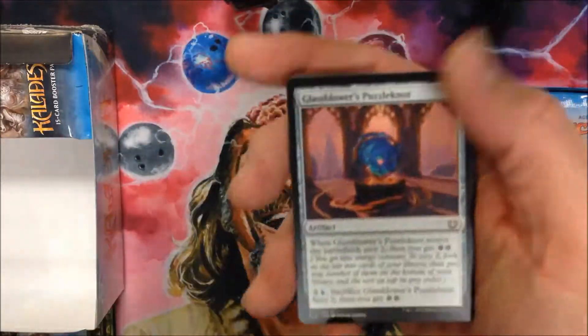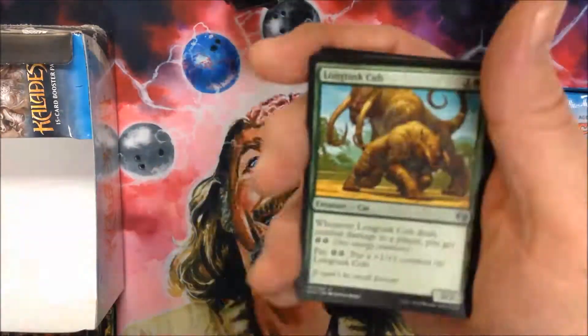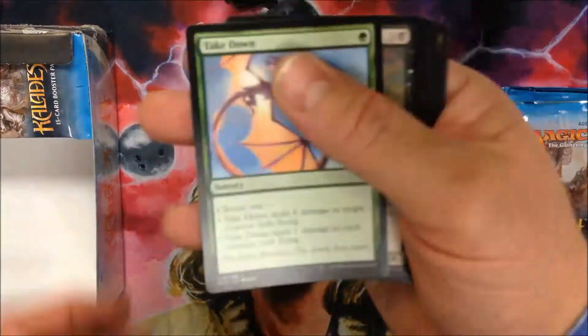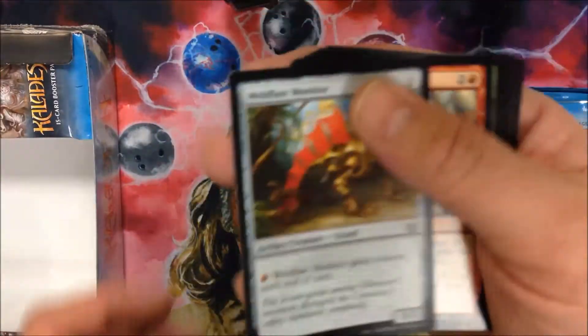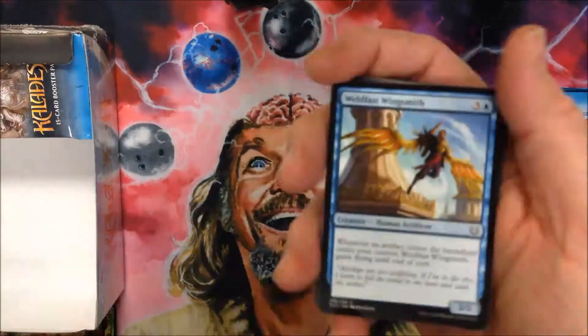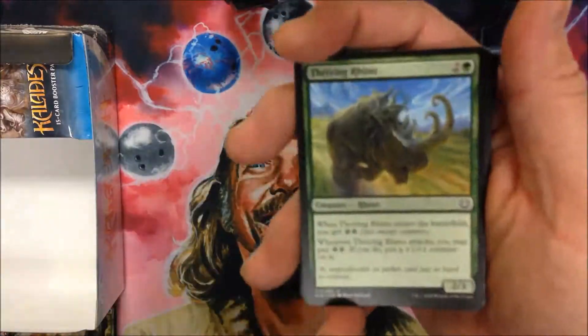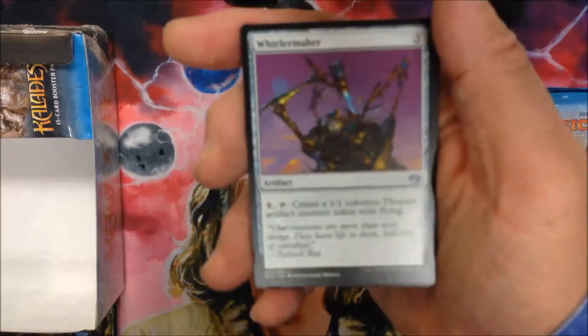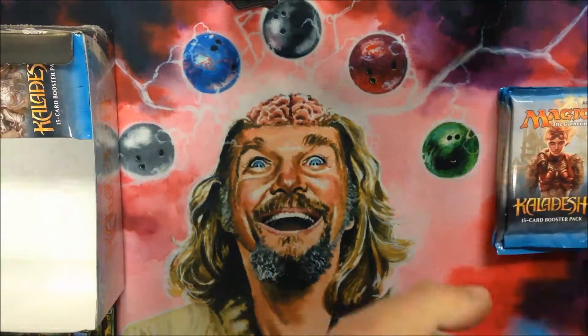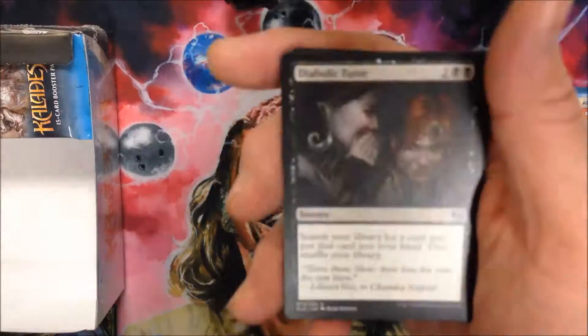This is where the box opening game 2.0 Retailer Edition comes in. The game plays very much like the original, only we eliminate the ceiling on the number of boxes opened based on value. Instead, we'll open a set number of boxes. For this inaugural run, I'll be keeping track of 20 boxes. We will also eliminate the minimum card value — we're going to sell everything we possibly can. The game will be played in two stages: during stage 1 we'll open the packs, then for stage 2 we'll sell the cards.